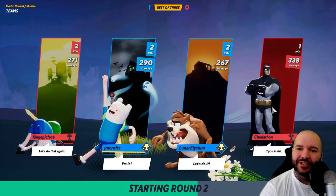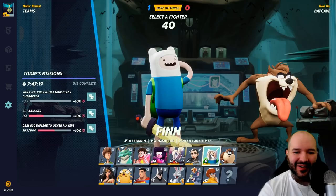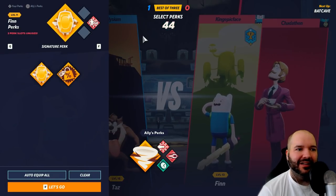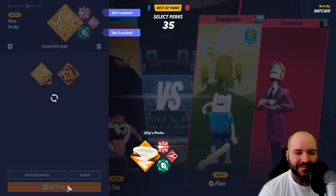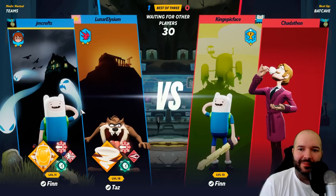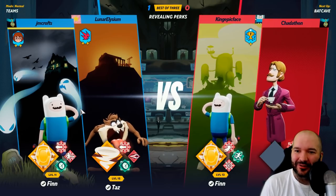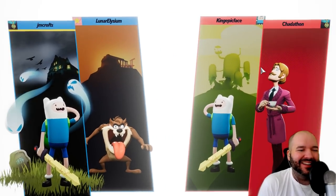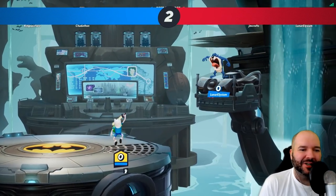This is kind of the problem I've seen with Batman — I do think that Batman has a lot of potential. He has very strong combos and strong neutral control with Batarang, but Batman really cannot kill. He ends up doing so much damage but his kill moves leave a little to be desired; he doesn't do that much knockback. So looks like the Batman player is switching to Shaggy, which is the exact opposite — Shaggy kills so easily. Shaggy's up B, his Shoryuken off the top, is absolutely one of the best kill moves in the game. Maybe I should make a Shaggy video. Let me know what you think down in the comments.